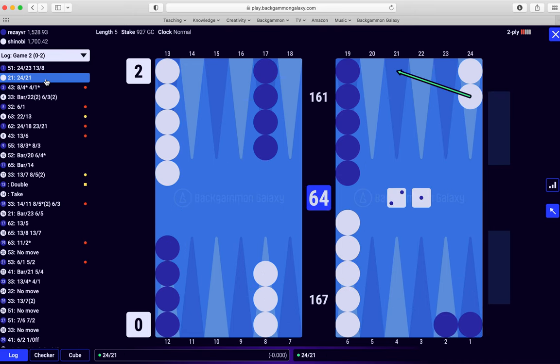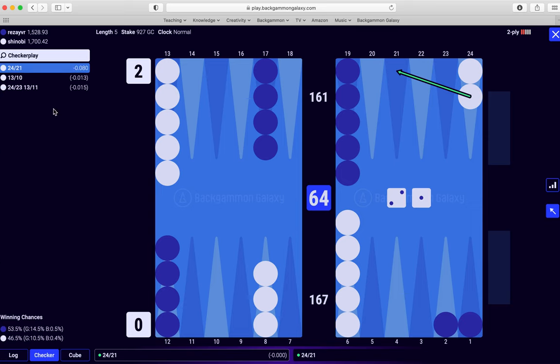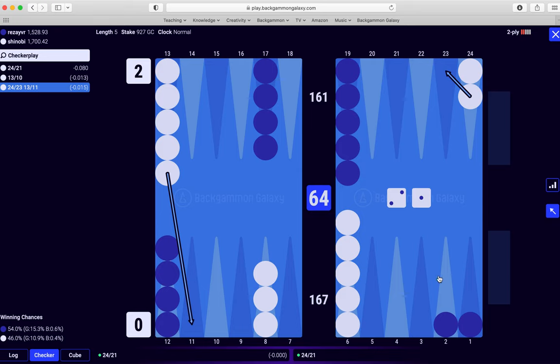Game two. So here this is an important play — some people get this wrong by splitting and bringing one down, just leaving so many numbers to attack. With the wrong play here, it's only a small error and you are duplicating 6-4s, but usually having blots on both sides of the board at once is not a good idea.